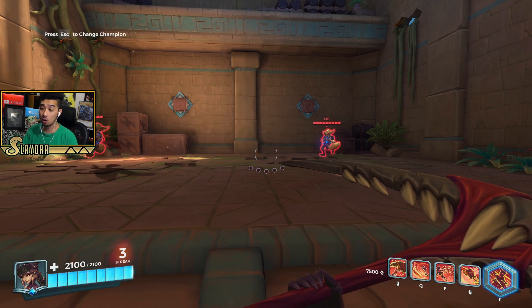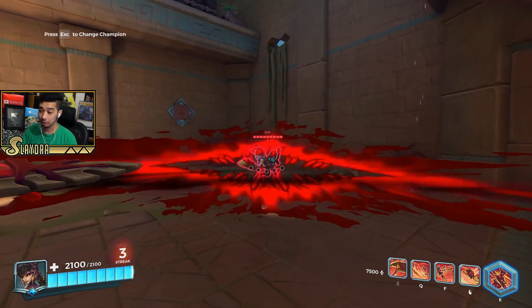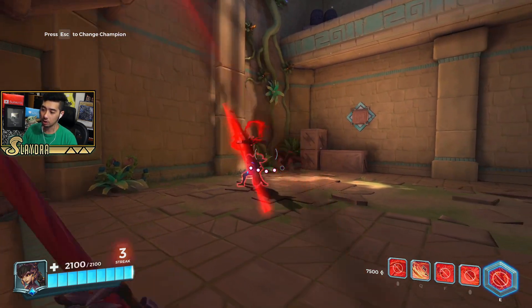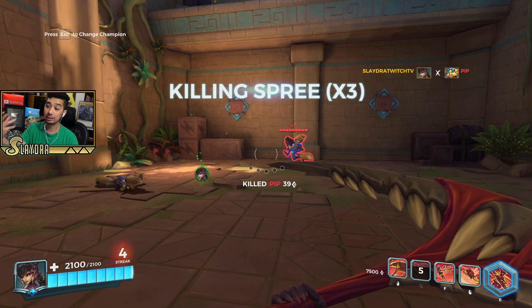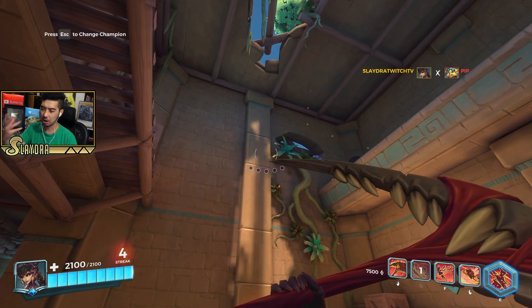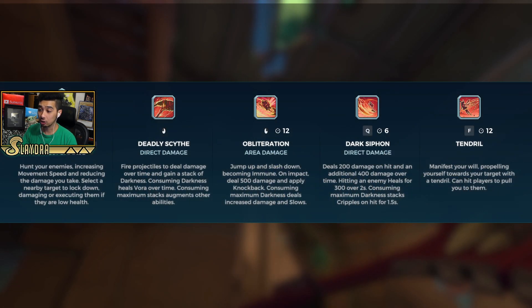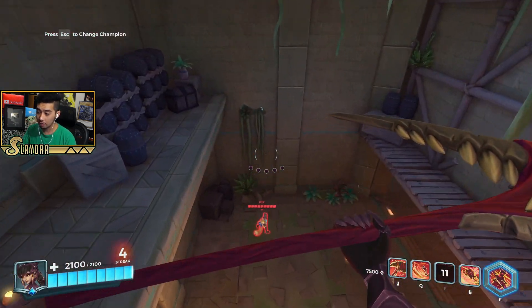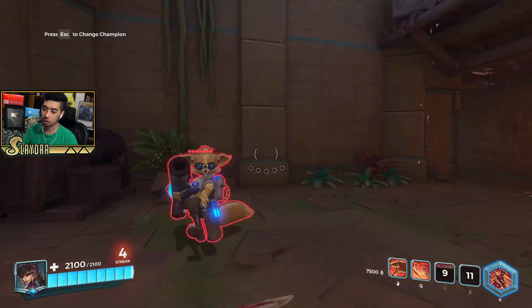So first off, let's go over what she has for her abilities. This is her basic attack. Her first ability is called Dark Siphon — you can throw out a projectile that does damage over time and can also heal you. I also have what's bound to my F key, which is the Tendril, so let's launch ourselves into the air with a little grapple, and then follow it up with Obliteration, which is her slam attack.